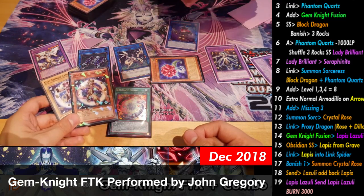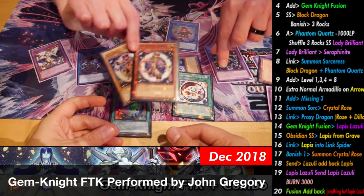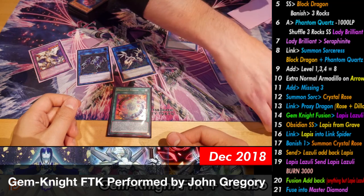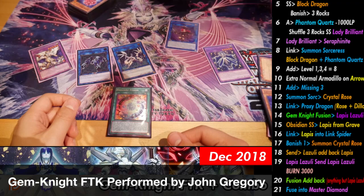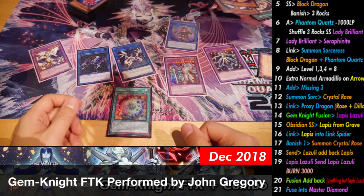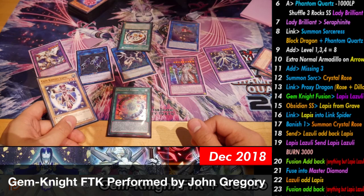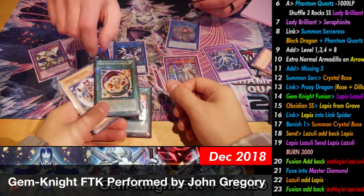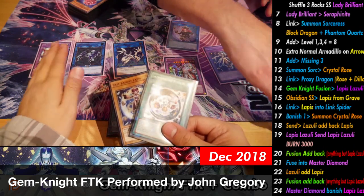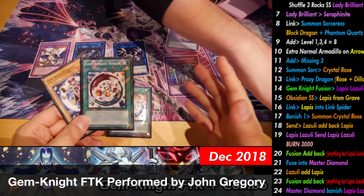From here you're going to banish and fuse away these three — because Crystal Rose is now a Gemnite monster — into Master Diamond. Put him right there. Then effect of Lazuli adding back Lapis. You're gonna banish Lazuli from grave, add back Gemnite Fusion. And then use Master Diamond's effect — banish Lazuli — send any Gemnite Monster from your extra deck or deck to grave. That's another 3,000 right here.